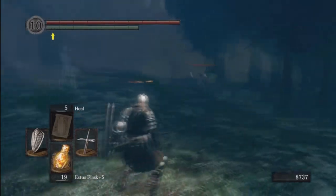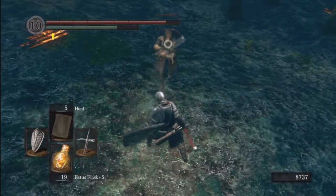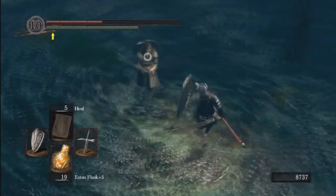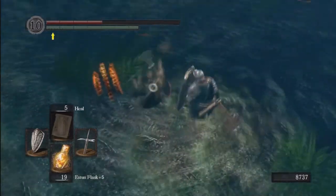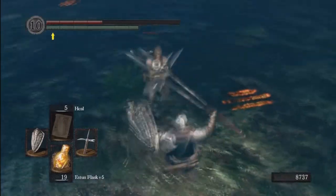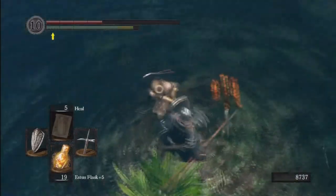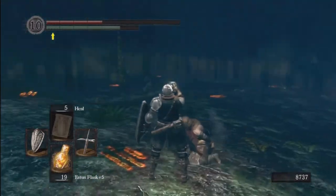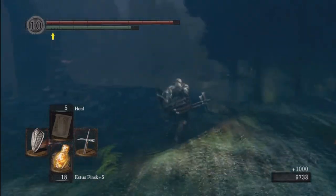Up here there's the Bandit — he's probably the least tricky but hits the hardest, so be careful. I hit that guy for over 300 — that was definitely a counter. Some weapons hit harder on counters. That guy's not too difficult. Head on in here and you'll come across a strange cat creature — that's Alvina.